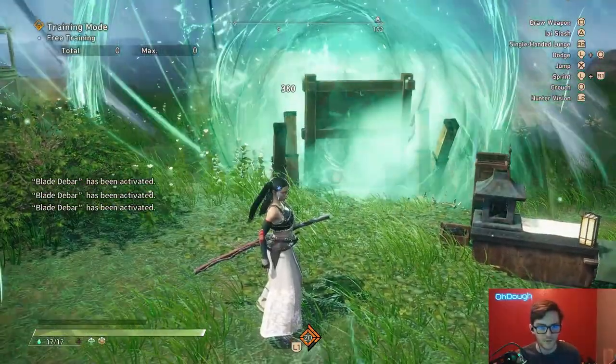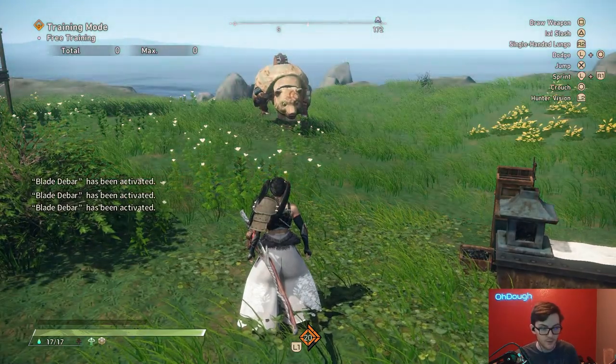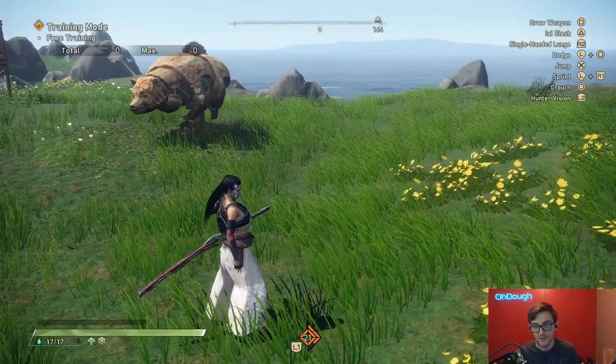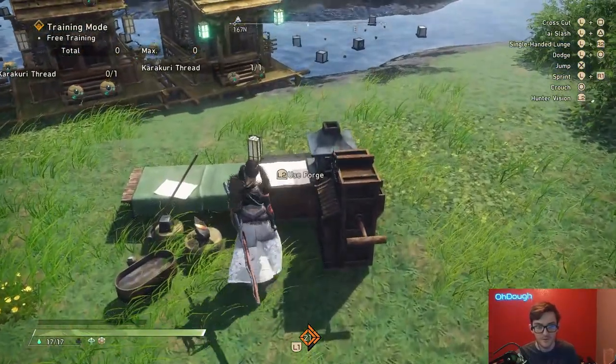I'm not gonna lie to you. So I just made a cannon build, right? Now we have a Celestial Cannon build. And the whole point is to spam Celestial Cannon. In my case, I do not want to use my weapon. That's my goal. I don't want to use my weapon. I want to just fight stuff without using that.